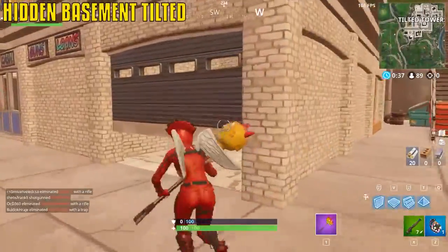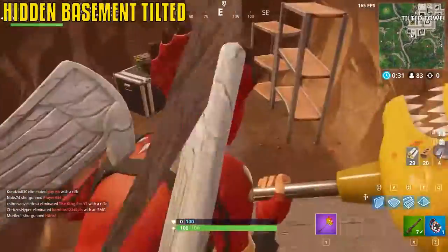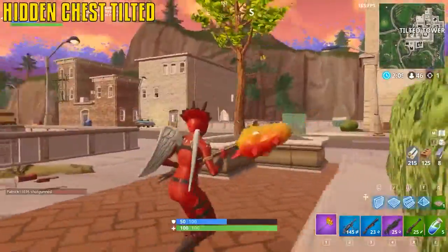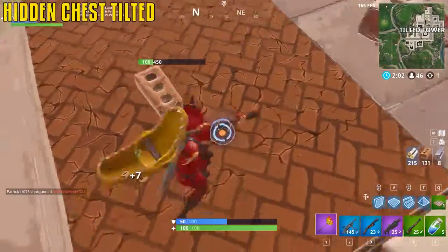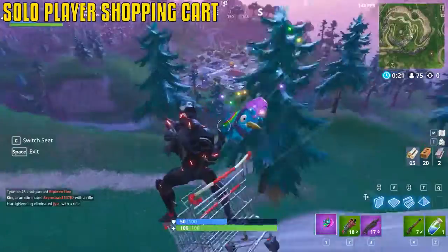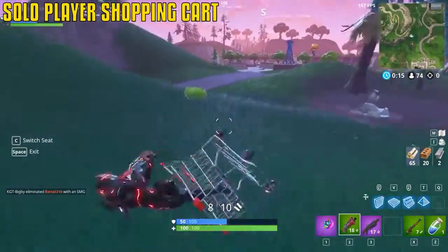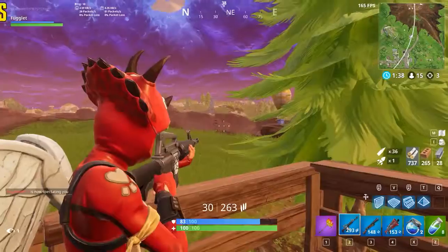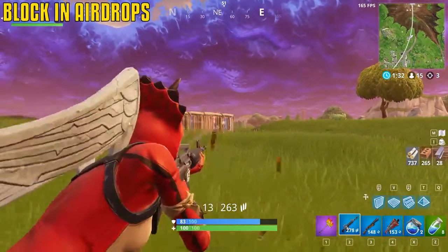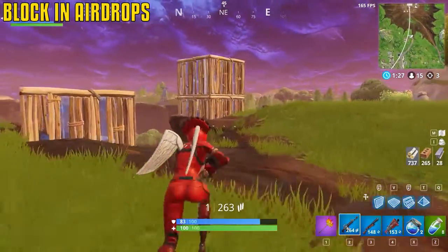The pawn shop in Tilted Towers has a hidden basement — follow through, hit the crates, and down here you can find one to two chests for a good start. There's also another hidden chest in Tilted Towers right here — smack it down. Boosting towards an edge and switching seats in a shopping cart lets you kick back if you're solo. Don't be greedy with supply drops — use extra resources to block it in, then loot it.